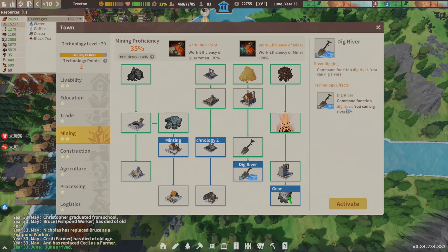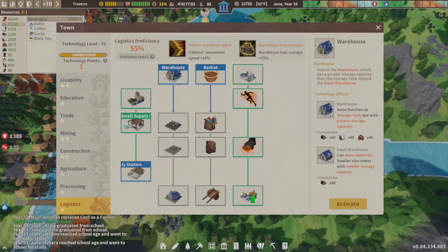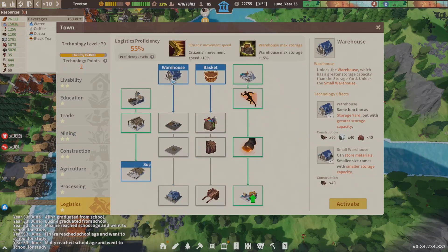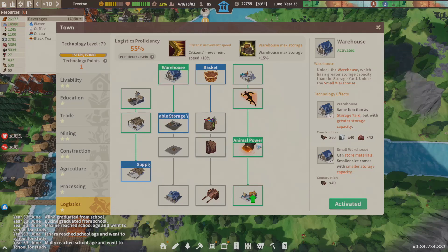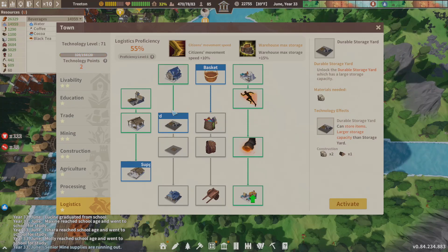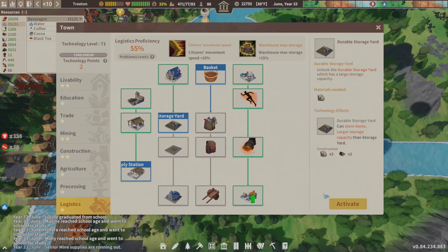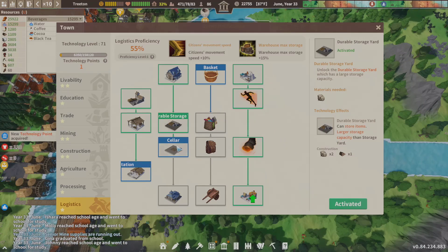Under mining we have the 'dig river' tool — how glorious! We don't have to unlock everything before we get it. We have our two tech points so we're going to go ahead and pick up this warehouse tech, and we're going to buy the durable storage. We just picked up another tech point — look how fast that's going, it's just vroom vroom!